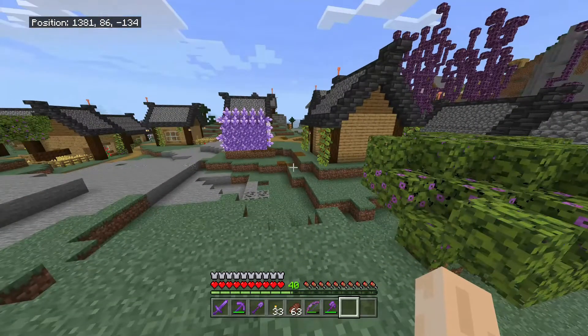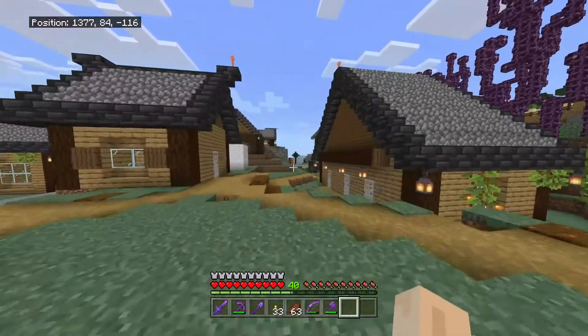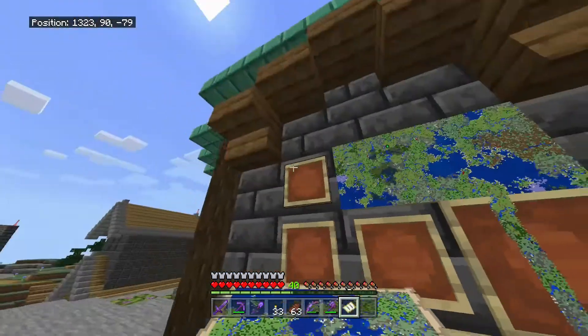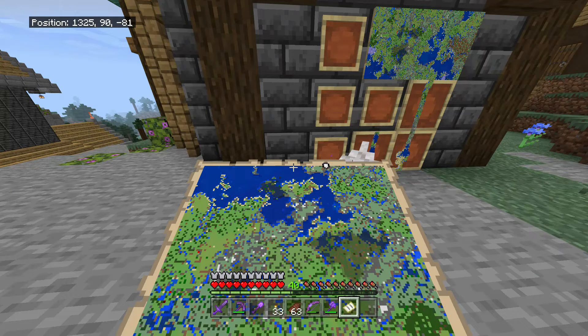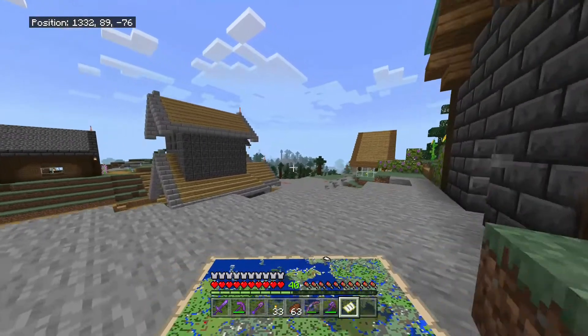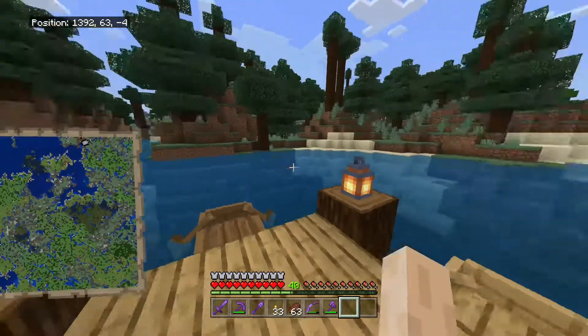Now we need to focus on today's project, and first things first we're going to do some resource gathering. Looking at this map, you can see the desert is a few hundred blocks over on the far left, just below landfall. That would be a good place to get sand — we're going to need a ton of it and stock up for a while. We also know where a small coral reef is that we passed, and we're going to go get all of that to use in today's project.